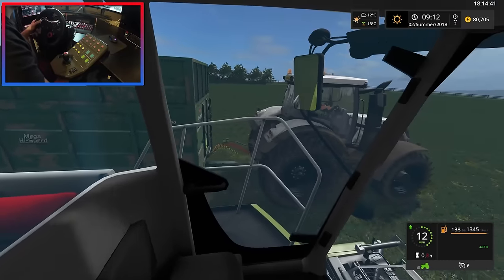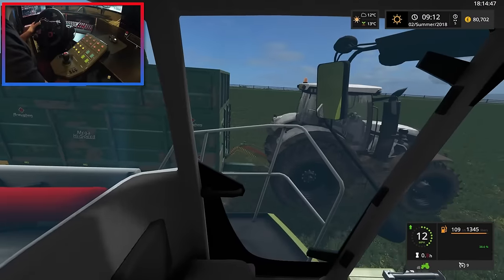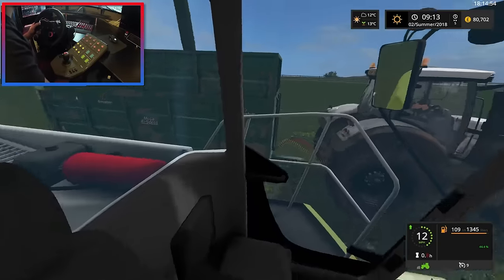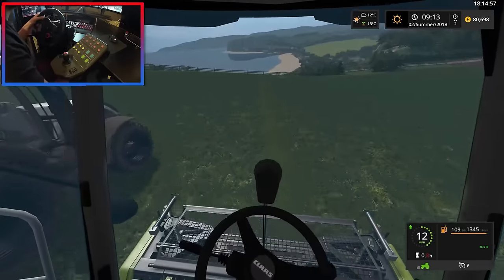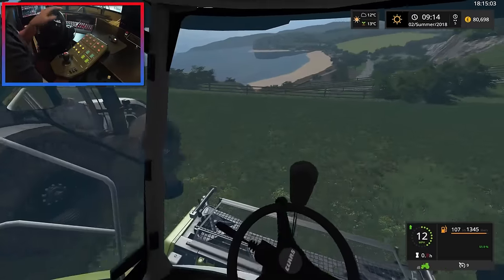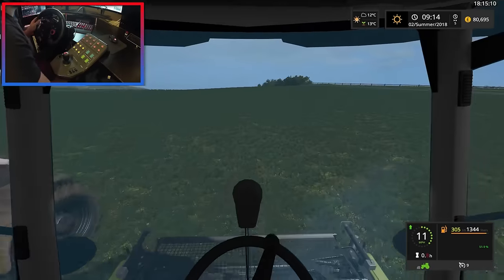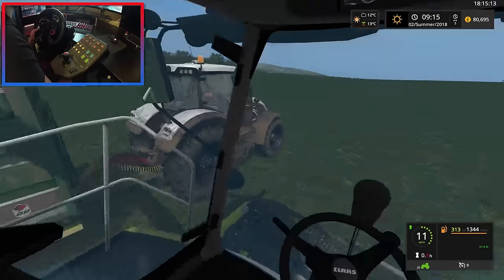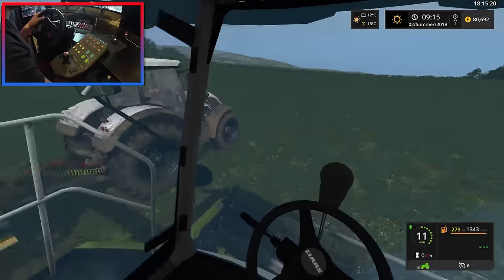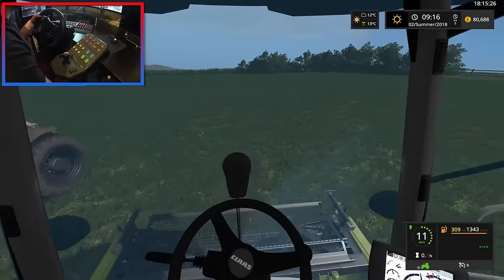We have one last swath left, plus a tiny bit in one corner — if I remember we'll get that. We stopped the JCB because there's no point coming back up, so we unloaded it and parked it up ready to be put away at the end of the day. So that was a bit of a pain — things stopped working, we lost the tractor at the beginning of the video, CoursePlay didn't work, and the Tatra trailer didn't automatically unload. Everything else went quite smoothly though, and we're slowly slowly filling up.